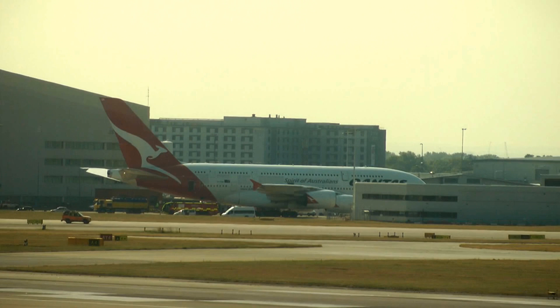Your gate is going to be 150. Taxi via Tango. At Tango, cross both runway 25L and runway 25R, then taxi straight on Tango, Tango 1 Sierra to the gate.